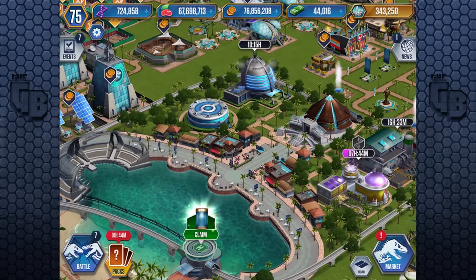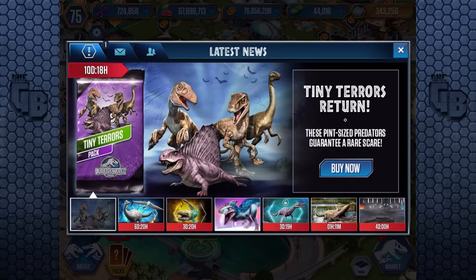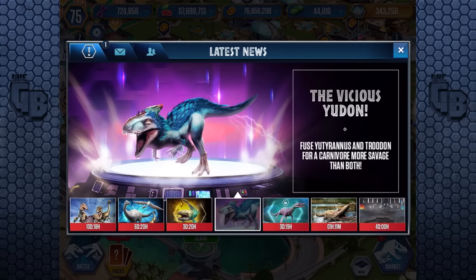There has been an update in the game. We've got the Tiny Terrors, which is something you have to buy, so do we really care? But what we're really here for is Udon! The strongest dinosaur by a mile has finally been released into the game.